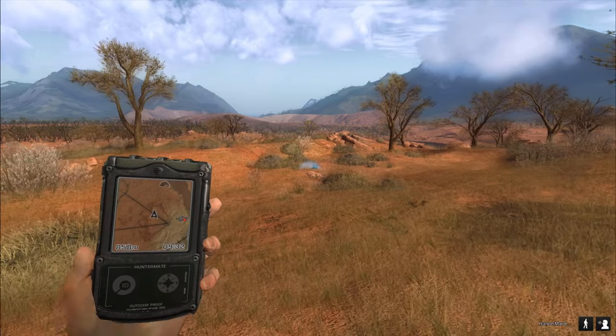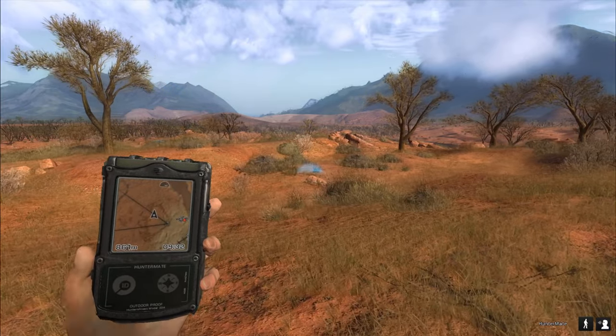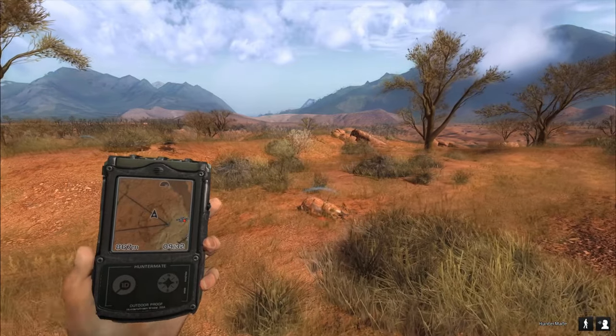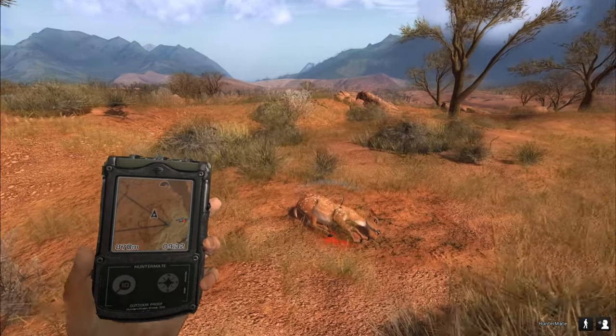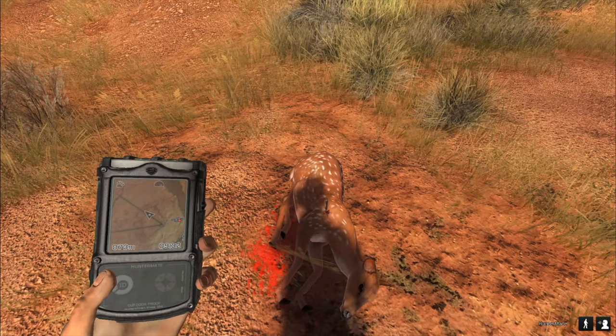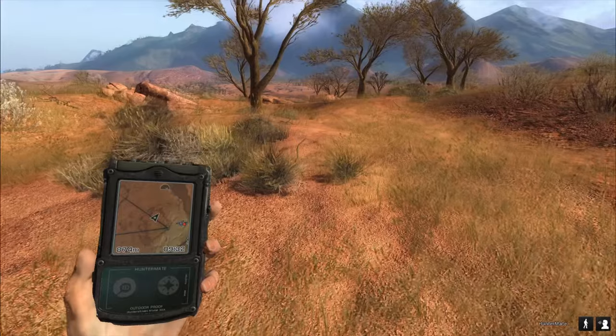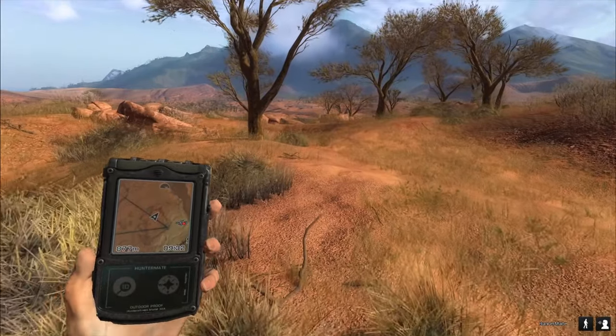I think this is the hardest bow to aim in this game - about the same as the long bow, but this one blocks your view mostly. This is a perfect shot: double lung shot, 42 meters. A lot of people say it's weak but as you can see it's absolutely not a weak bow. Let's go find a new one.